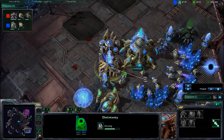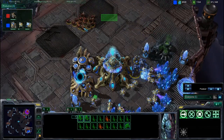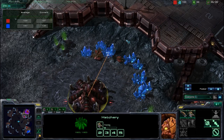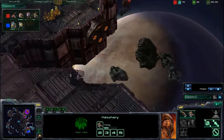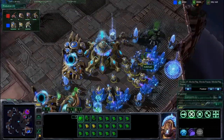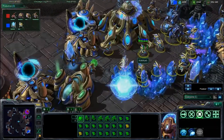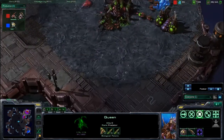The zerglings also took out a gateway — though it was probably cancelled in time. Two more gateways are on the way and warp gate tech is done. Stalkers come in to scare away the zerglings but TLO isn't wasting any time on his macro, already securing a second base and laying down spine crawlers for defense. The zerglings are annoying but can't do much against the sentry, zealots, and stalkers defending a very nice protoss fortress.